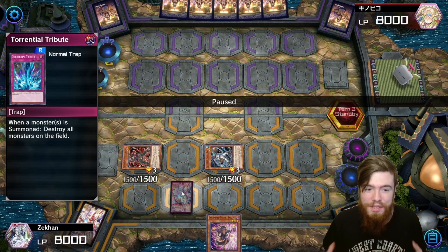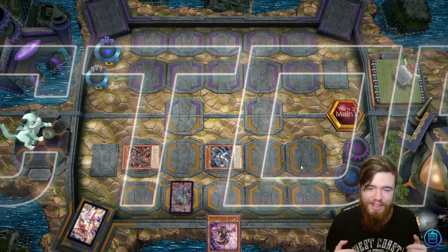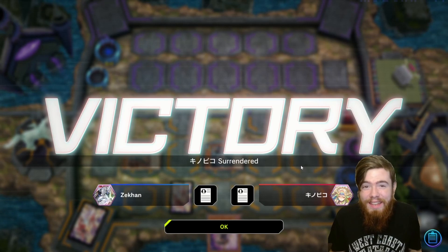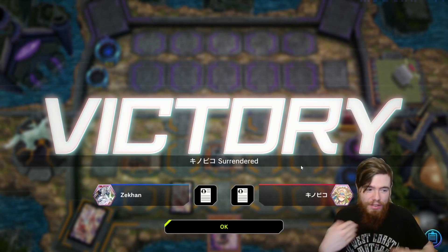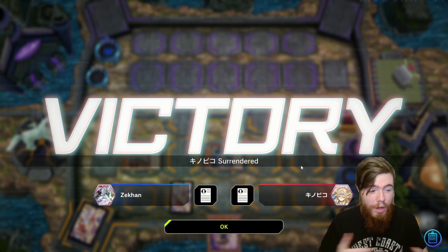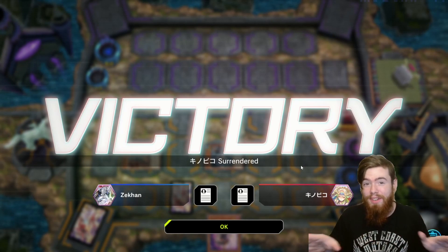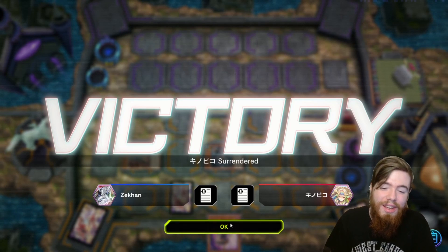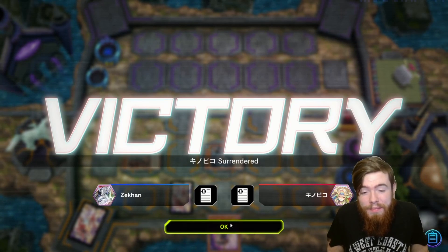Having Torrential Tribute set against Heroes is just menacing — none of his cards can resist destruction unless he goes into something like Malicious. Our opponent looks at it and instantly folds. Torrential Tribute is so powerful — on summon, destroy everything, which triggers all your monster effects, and you summon more Unchained Souls and Saramas. Being able to just wipe someone's field the moment they go in for game — and it's a rare card too. Such an old card, so satisfying to use. Game three against Heroes.